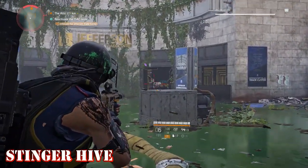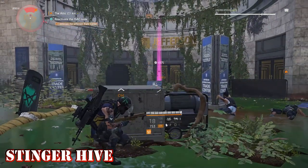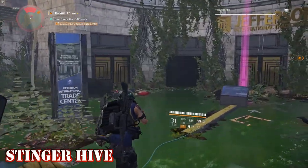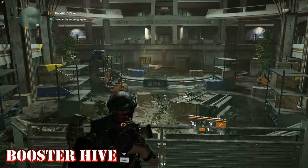Reviver Hive. The Reviver Hive sends out small drones that revive nearby downed allies. It has 4 charges, a health of 164,920, and it revives allies with 25% health.